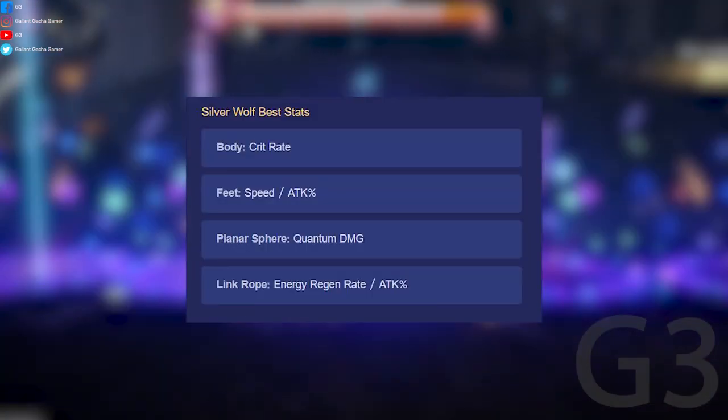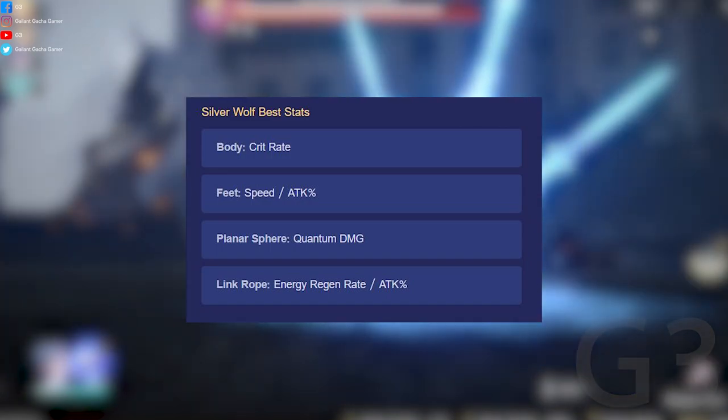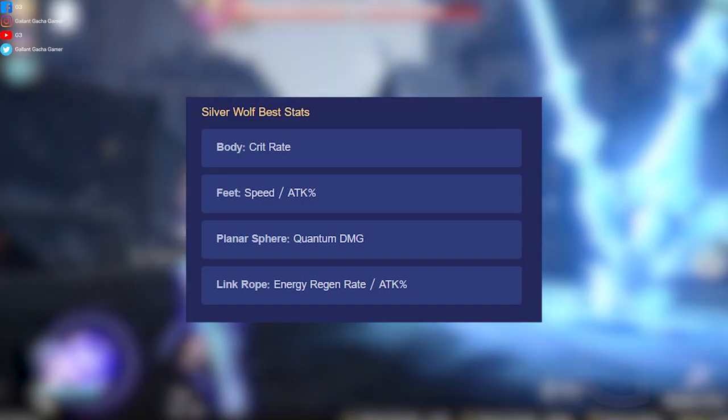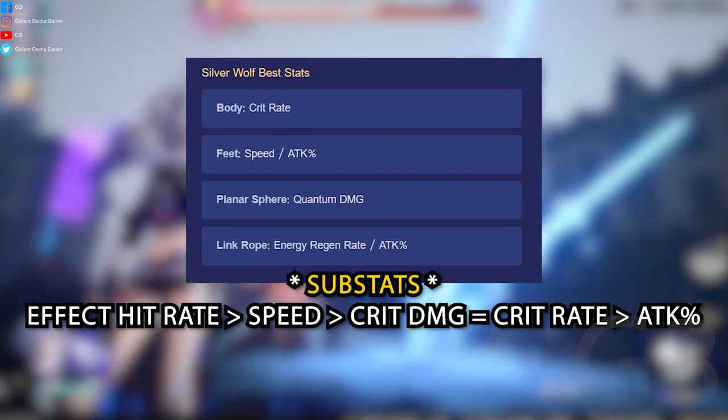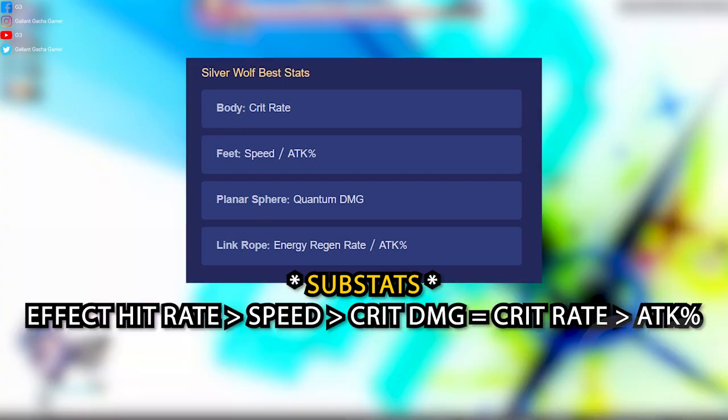Stats you need to keep your eyes on: Body — Crit Rate. Feet — Speed. Planar Sphere — Quantum Damage. Link Rope — Energy Regen Rate or Attack Percent. Substats — Effect Hit Rate, Speed, Crit Damage, Crit Rate over Attack Percent.